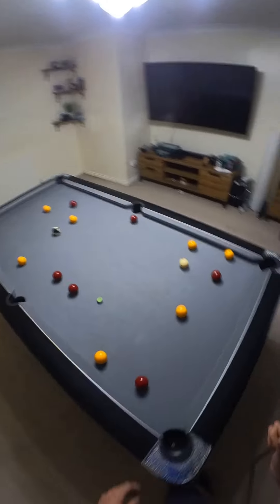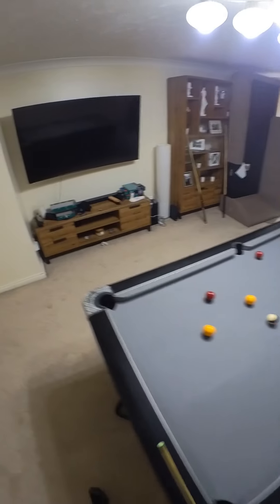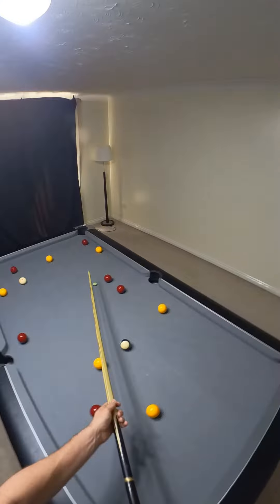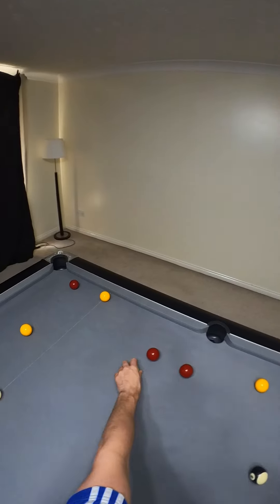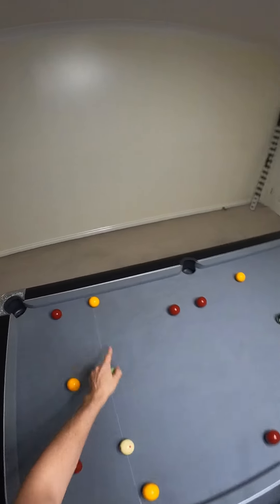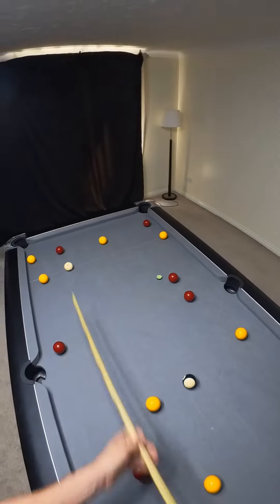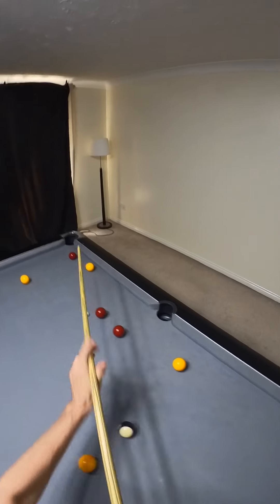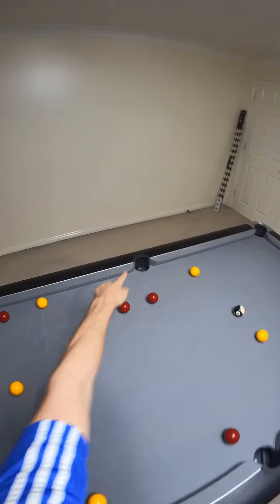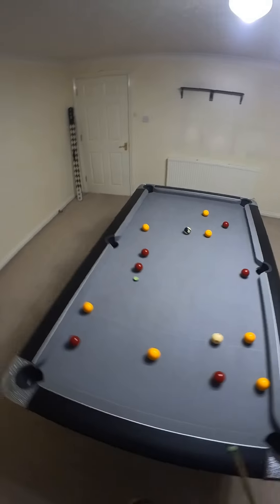Playing to there, play to here. Actually no — if I land here, I'm then looking to play this ball next but the yellow could potentially get in the way. So this is definitely the first ball. From there, leave the cue ball here — this is the second ball.